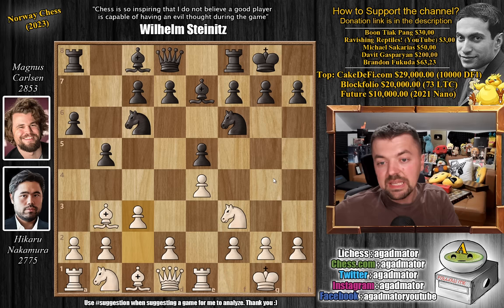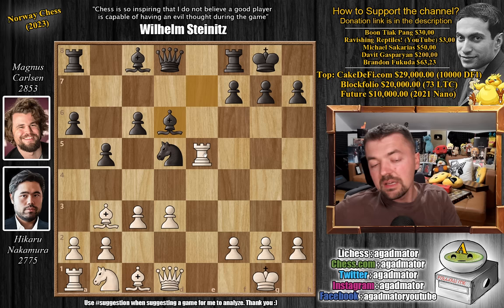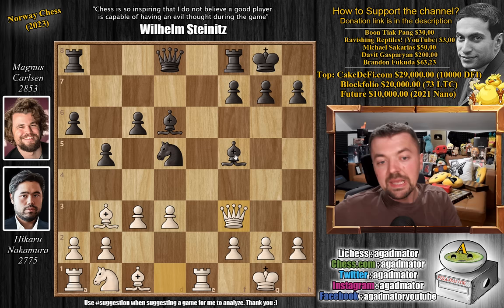Magnus opted for the Marshall Attack: e captures on d5, knight captures, knight captures, knight captures, rook captures, and pawn to c6 — the so-called modern variation of the Marshall Attack. We have d3, Bishop to d6, and Rook to e1. Everything we've seen many, many times. Bishop to f5 now, and Queen to f3.